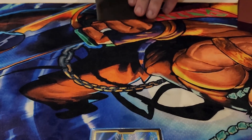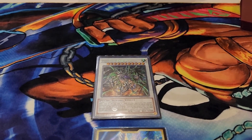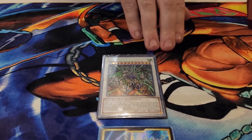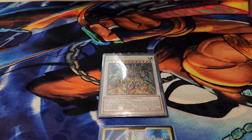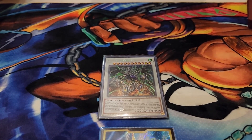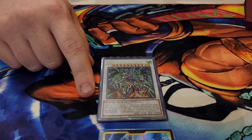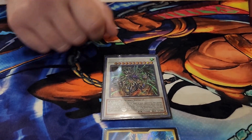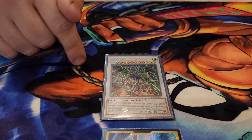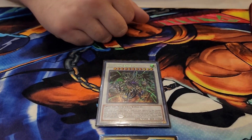The big boy: Psychic End Punisher. You normal summon Ash Blossom, then synchro with Rexterm to summon this. It gains the difference in life points to its attack — so if I'm at 500 and my opponent is still at 8000, that's 7500 added to it, bringing it to around 11000 attack. I thought Arc Rebellion was the OTK card, but no — this is it. And as long as my life points are lower, it is unaffected by all other card effects.